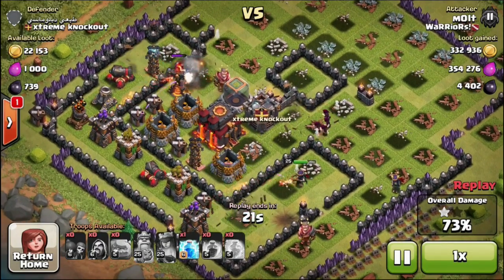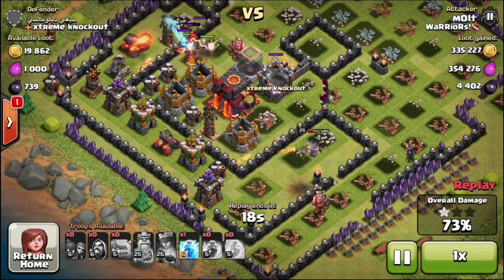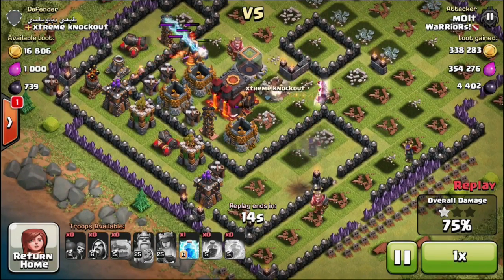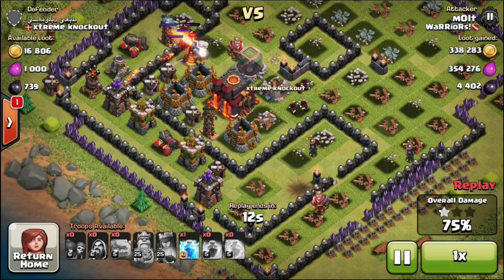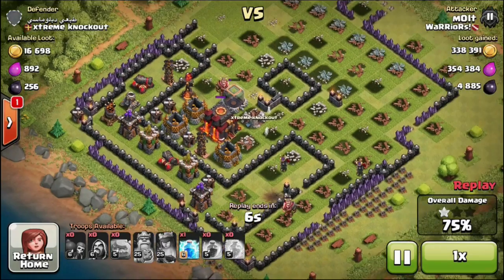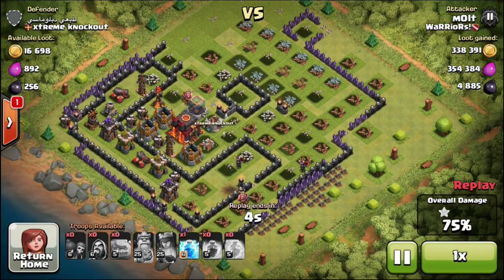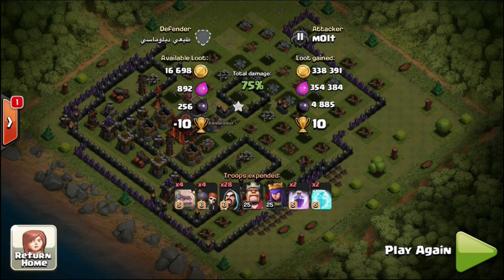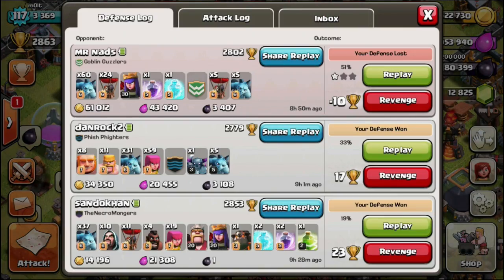Our archer queen is right there going to town. I wasn't sure if we were going to get this town hall, so I'm okay if the archer queen goes down. But our wizards come in and they are in range of the inferno and the tesla. Look at that loot — almost 500,000 dark elixir and almost 700,000 gold and elixir. I can't add it all on the spot right now.